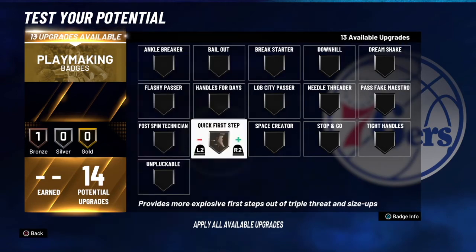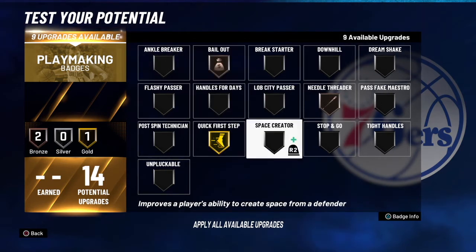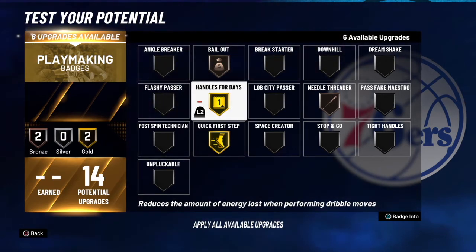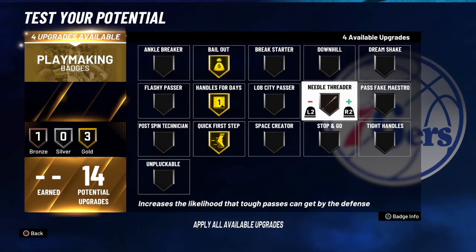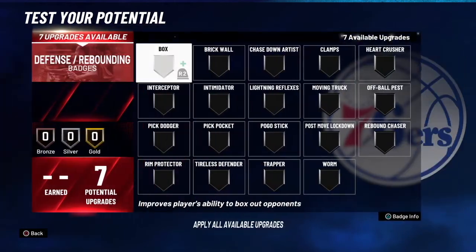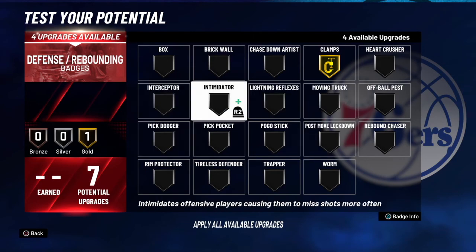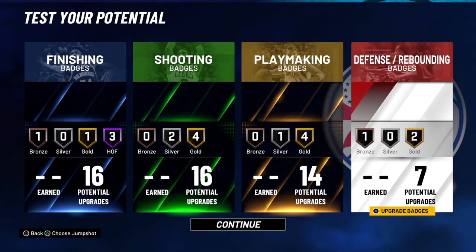For playmaking badges, you're gonna want Quick First Step, Needle Threader on bronze, Bailout on bronze — handles for days. I usually put Bailout on the max, then you can put Unpluckable, and Needle Threader. For defense badges, you're gonna want Clamps — not Moving Truck. I put Intimidator on bronze. And yeah, that's pretty much it. Thank you guys for watching the video, I really appreciate it — stay tuned for more.